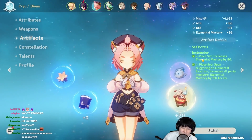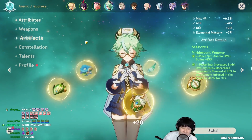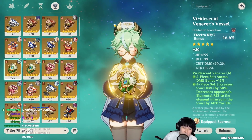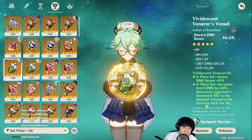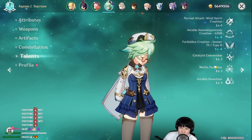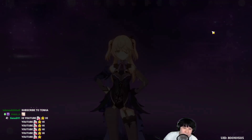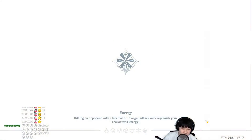After that I gave Diona four-piece Instructor set so that she can give an extra 120 EM to Fischl. Sadly I didn't have an EM piece on goblet — Fischl took the only EM piece — so I just had to finish with a decent set. Sucrose has 792 elemental mastery and she's gonna be transferring 20% of that to Fischl. That's how I get 1500 EM, and we're gonna go ahead and test this out.